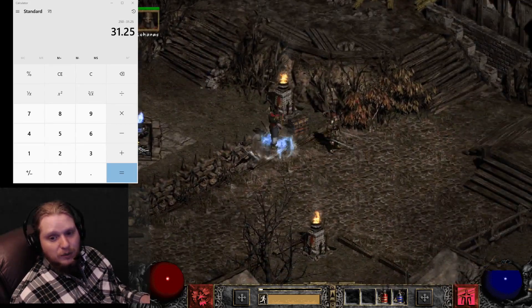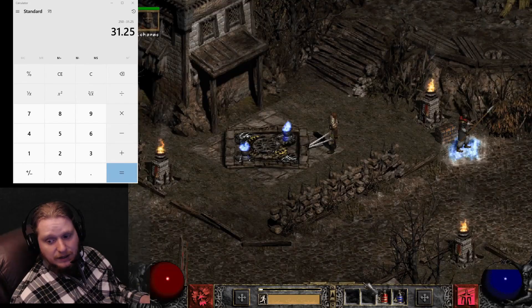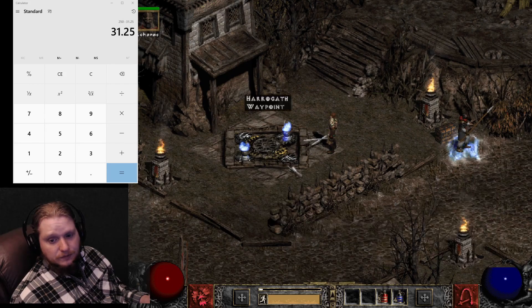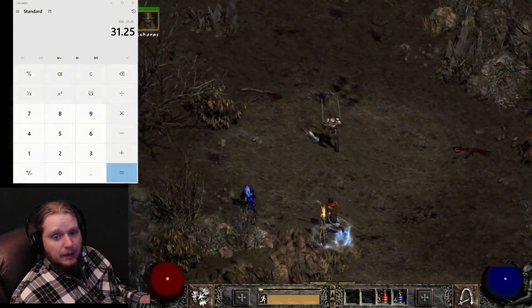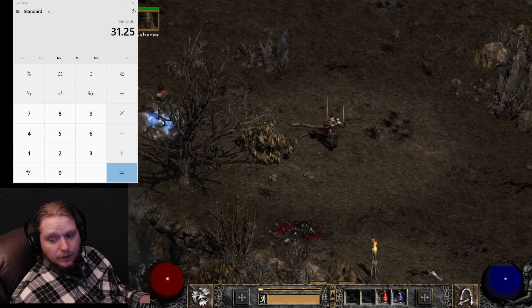If you want to make a magic find barbarian that runs around grunting at corpses, go ahead — that sounds fun. I've actually heard of people making gold find barbarians who cap out gold find and just run around making gold pop out of corpses.